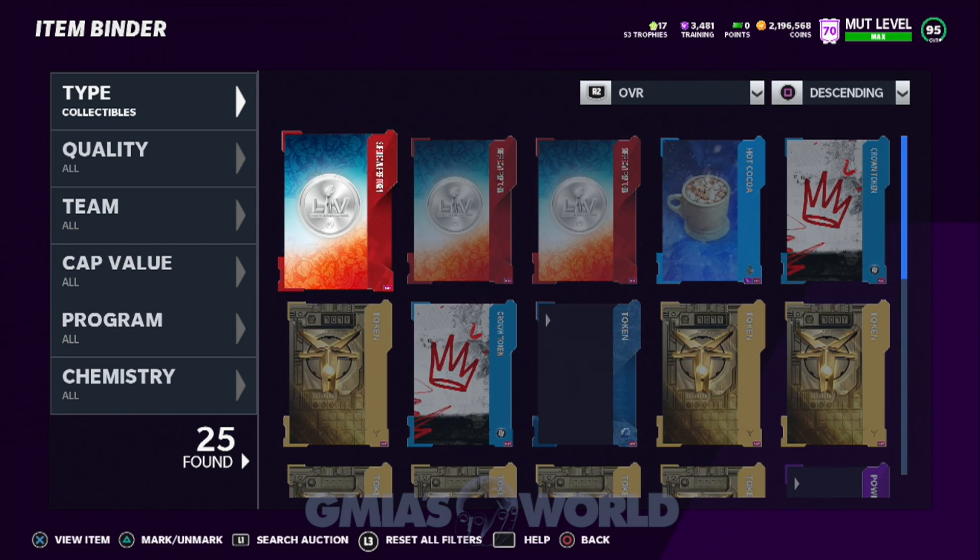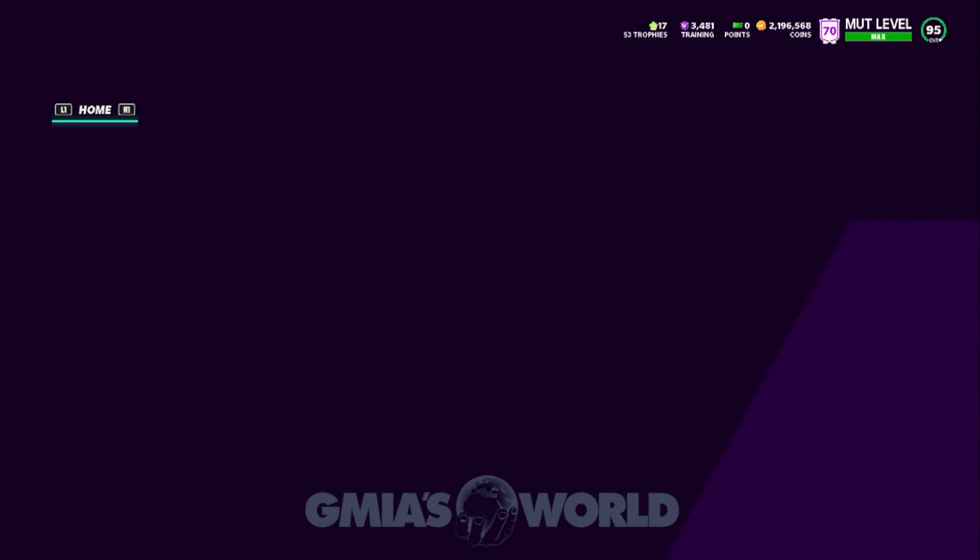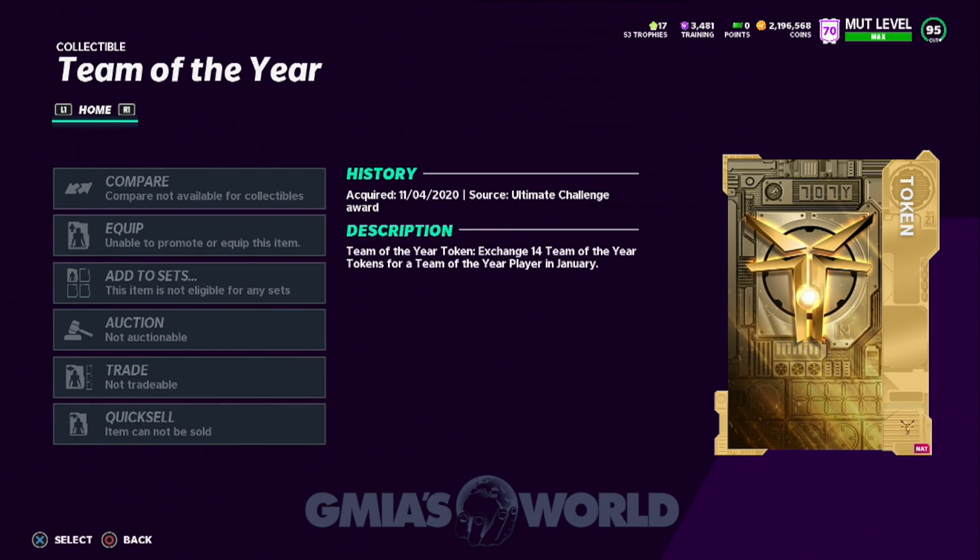Usually what they do is something like this — take the team of the week token. They know that you need a certain amount of these team of the week tokens to get a free team of the year player, which a lot of us will be getting probably that first week of February when they release the set. So they don't give you an option to quick sell it. I've already had some of you guys say you accidentally quick sold it — you're pretty much done. You're going to have to go get an extra one, because more than likely, even if you contact EA Help, I don't know if they'll refund you another one.